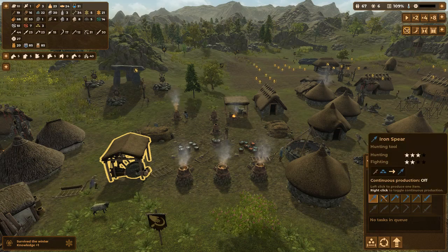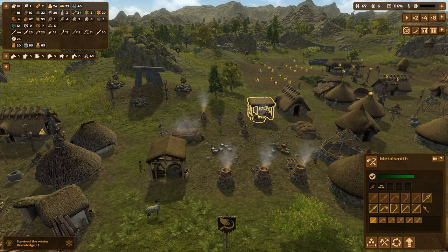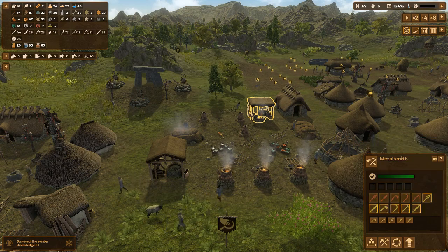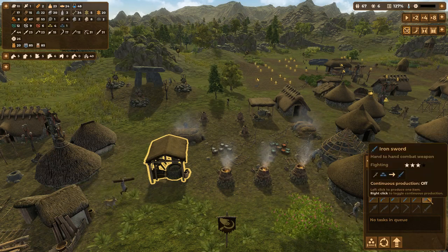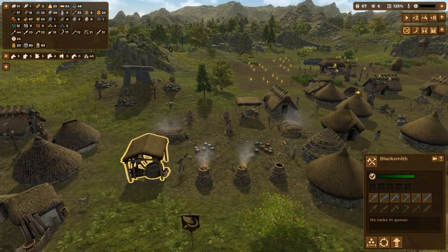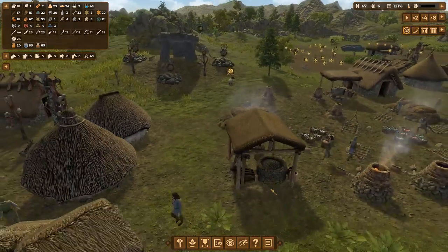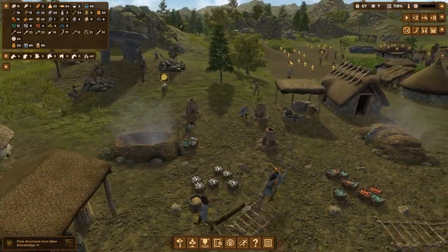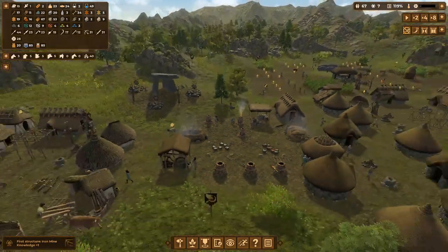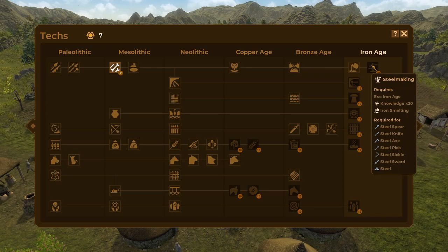These are all three-star, yeah? Three-star, three-star, three-star, three-star. These all seem to be three-star as well, so why would we want these instead? Hmm, interesting. Maybe we don't flip everything over to iron right away then. Maybe we wait for steel.